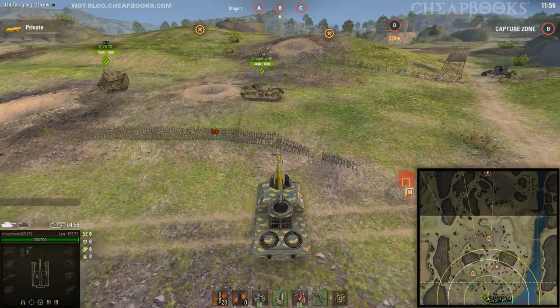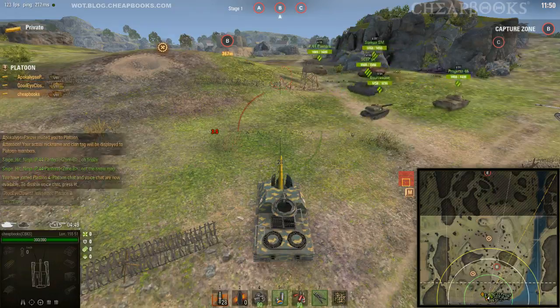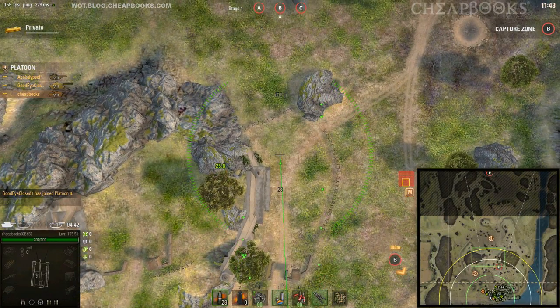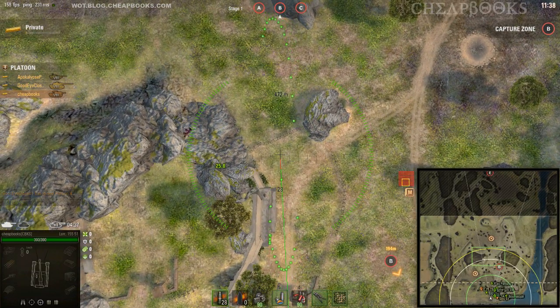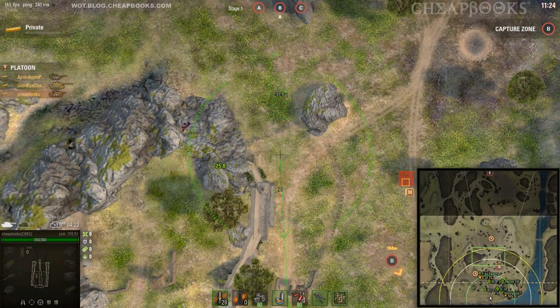This is the Lorraine 155-51, a French Tier VIII SPG, and the map is Epic Normandy in the Frontline game. I found a new sniping position today on a resupply facility on the map Craftworks — basically in the upper northwest corner. You can snipe on the resupply facility from a little bush pretty far away. It's pretty cool.